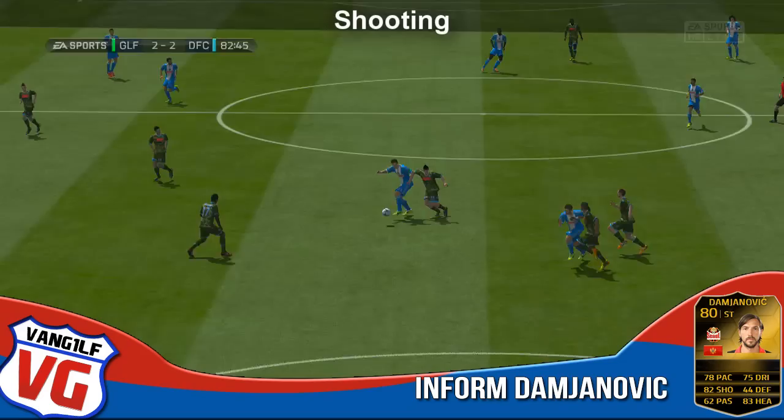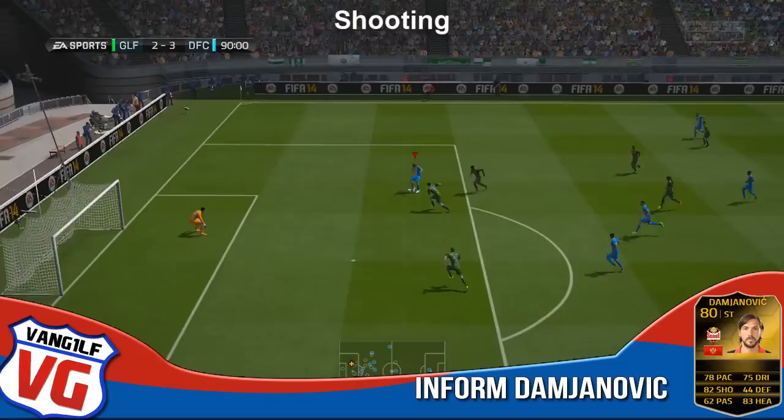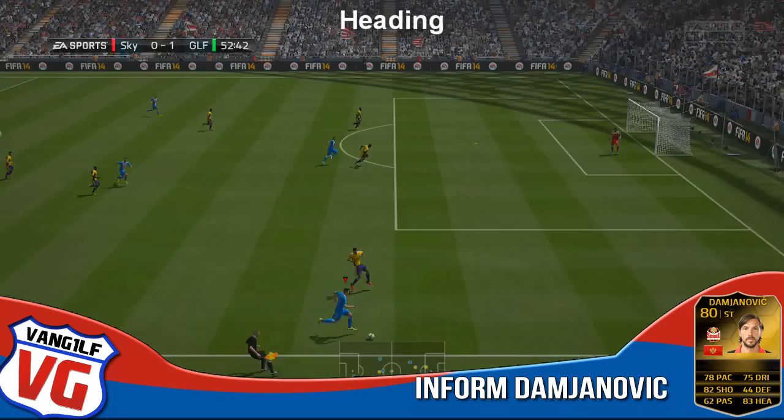As you can see here, he's got a beautiful finish on him. That 90+ finishing stat really does stand out on this in-form card. I actually used Damjanovic's Team of the Season card last year and it was one of my favourite cards in the game, so when this in-form card came about I really wanted it to be good and I'm so happy that it was. We're just going to end the shooting section now with a beautiful goal.